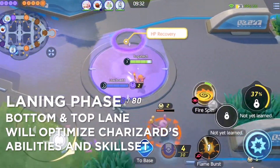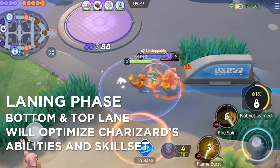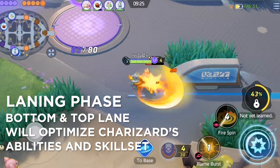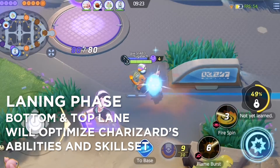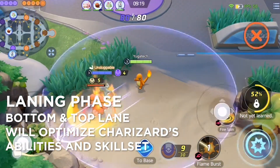On to the laning phase. Charizard may be an all-rounder but we do not recommend him being in the jungle. The top lane is fine but we do think he would benefit more in the bottom lane because of the shield buff that is available.